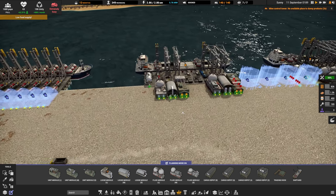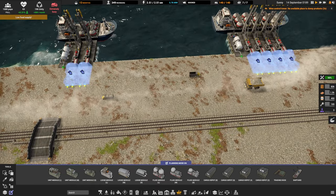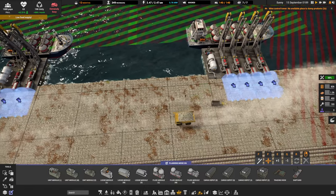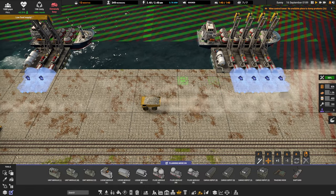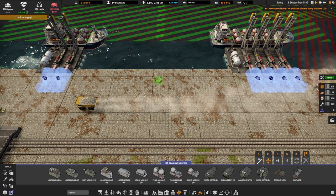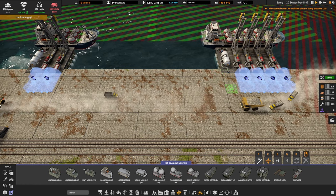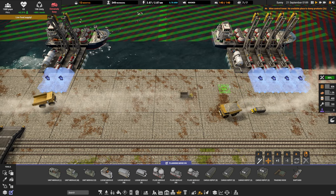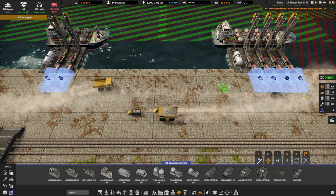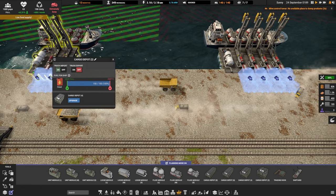So we should talk about dock placement. Between the left edge of one dock and the left edge of the next dock, for a level two or a level four you're going to want 75 tiles. 75 tiles gap between left hand sides is the absolute minimum to get your docks as close to one another as possible. Now there's some good news and some bad news. A level two dock you can upgrade to a level four.